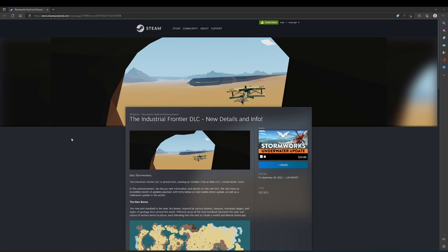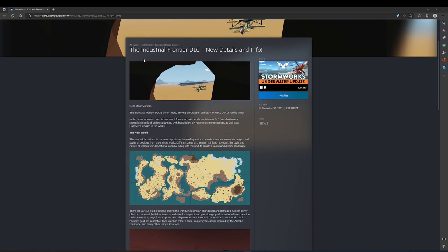Welcome back to the weekly update video. This is the update for September 30th, 2022. There are more details on the Industrial Frontier DLC. Dear Stormworkers, the Industrial Frontier DLC is almost here, arriving October 13th at 4pm UTC, 10am Pacific Time. This announcement discusses details of the new DLC, with an incredible month of updates planned, hints on next week's minor updates, and a Halloween update in the works.